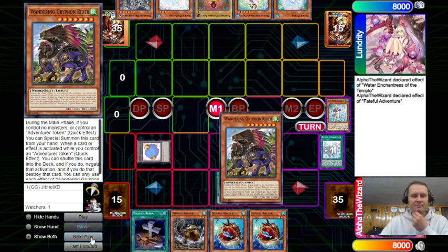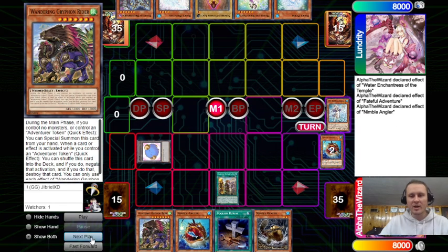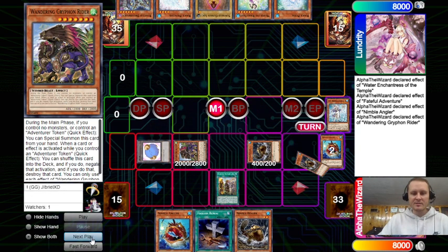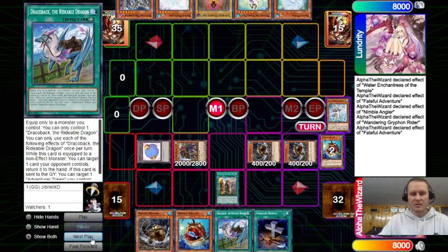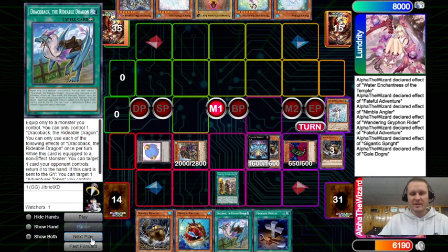Angler's effect is kind of crazy because you could just summon two from deck. Summon Griffin or add Griffin, pitch Angler — Angler effect chains Griffin summon, get two bodies, Faithful effect to get Draco back. Overlay for Gigantic, Gigantic effect, something Guilt — Dogra effect, pay 3k. This combo is just very interesting.